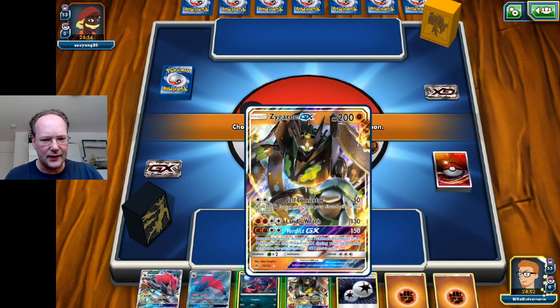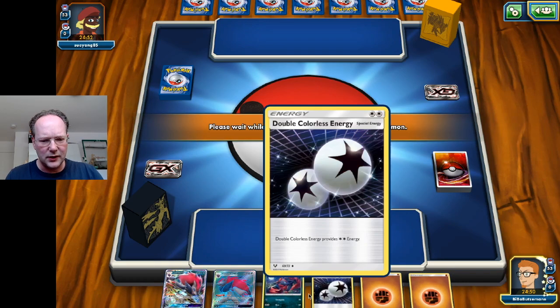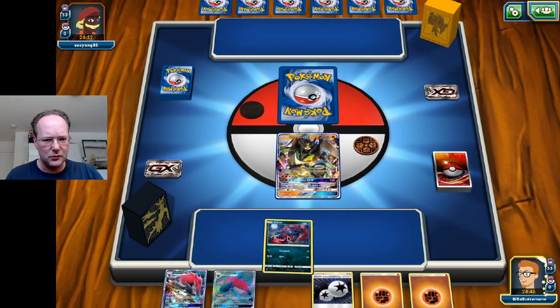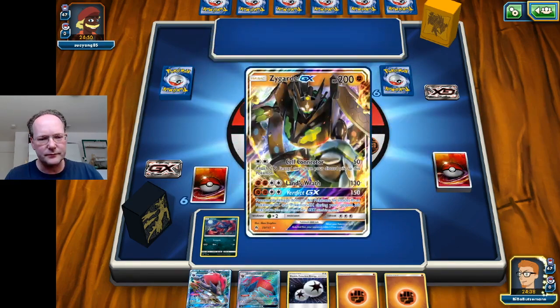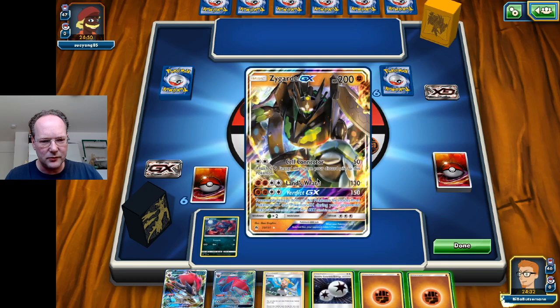Pretty good start — we have a Zygarde, a Zorua, and a DCE. Let's bring the Zorua out. We have two Zoruas which we obviously can't evolve on the first turn. If I can somehow get some Energies into the discard pile, we can use Cell Connector.